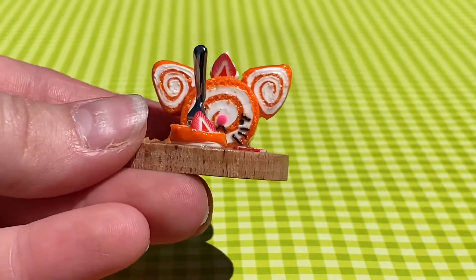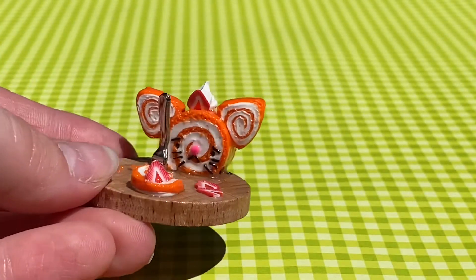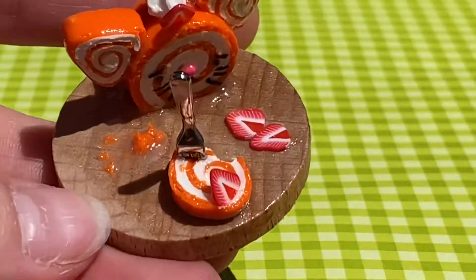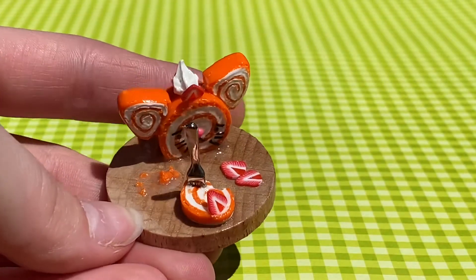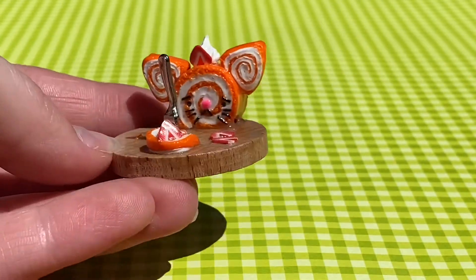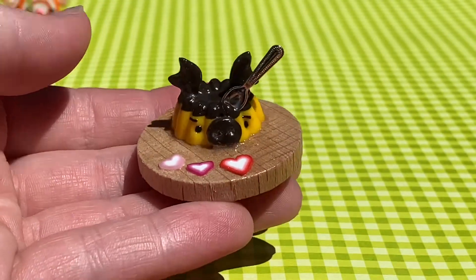First we've got some platter charms. I have this cat cake roll that's actually supposed to be Jasper, my kitty — super cute. It has strawberries and whipped cream, and then I love the little slice to the side with the fork in it, and the strawberry. I love those tiny utensils, I use them a lot.